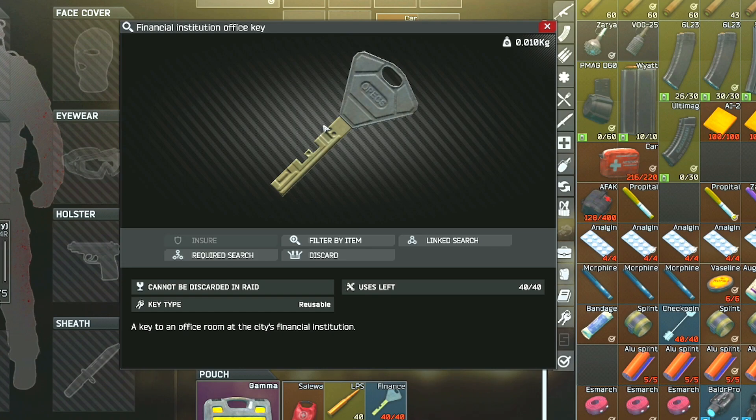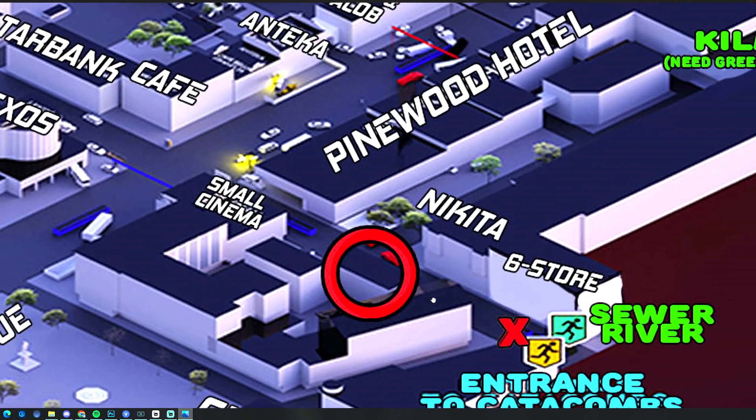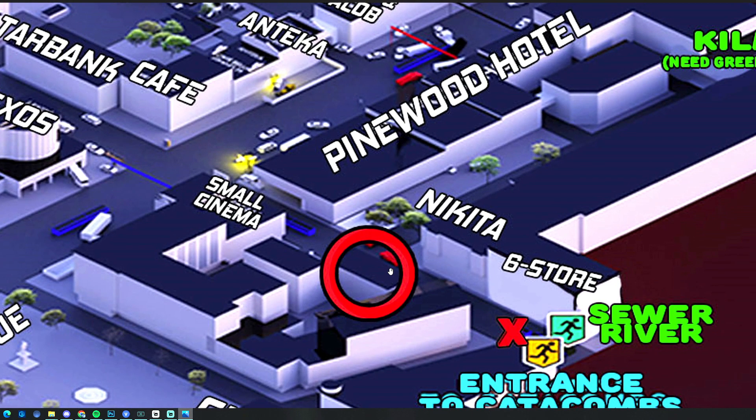However, I'll show you guys where you can use this key and what's inside the room, so you can figure out if it's worth it or not for you. Here's a map of streets, and for this key, we will be going down to the Financial Institution, which is directly across from Nikita's store.